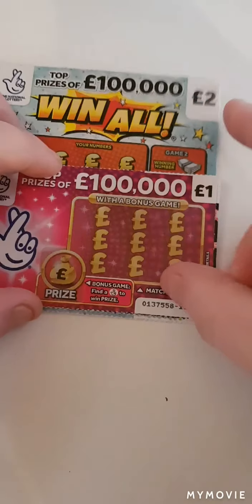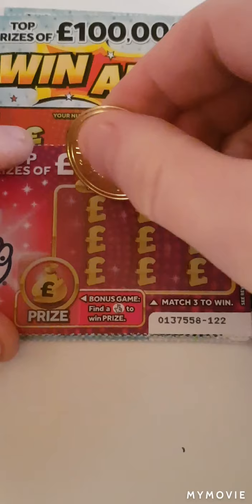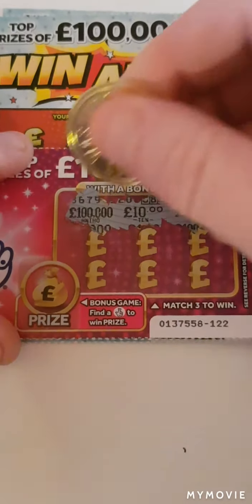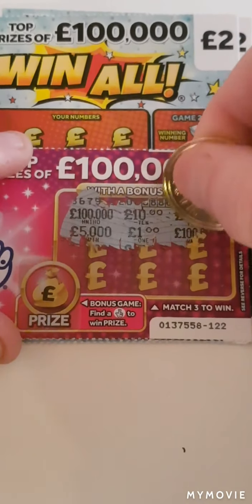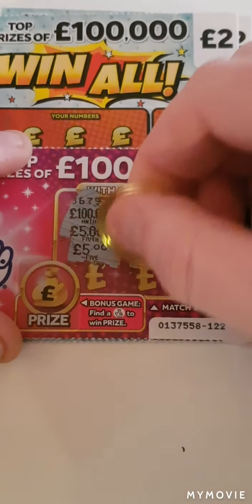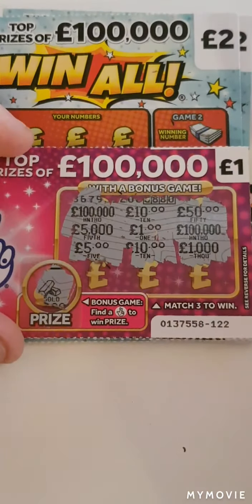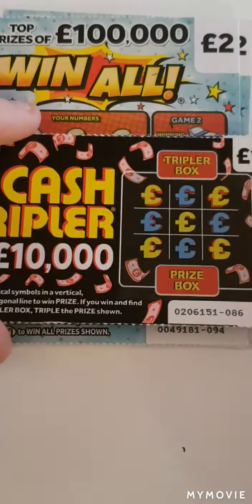So we shall start with the pink card - we just have to match three like amounts. So we have 100,000, a 10, a 50, a 5,000, a pound, 100,000, a 5, a 10, and a 5,000 - and no fingers. We have to find fingers in the bonus. Nothing on that one.